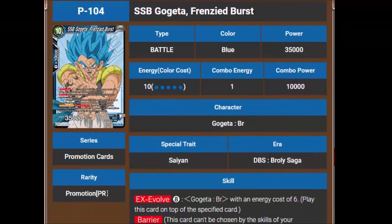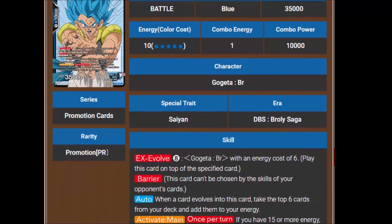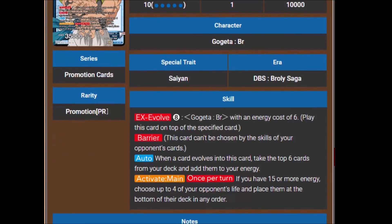Then we have Super Saiyan Blue Gogeta, Frenzied Burst. He's a 10-cost 35,000. He's an EX Evolve for 8 energy on top of a Gogeta BR with an energy cost of 6. He has Barrier. His auto says when a card evolves into this card, take the top 6 cards from your deck and add them to your energy. His Activate Main says once per turn, if you have 15 or more energy, choose up to 4 of your opponent's life and place them at the bottom of their deck in any order. Wow — that is ridiculous.